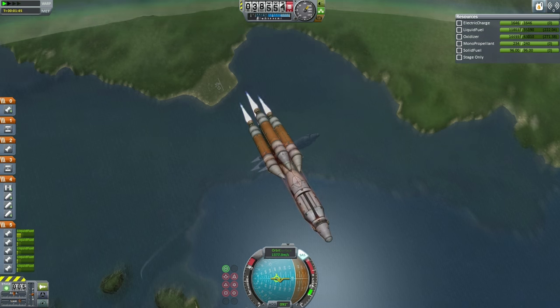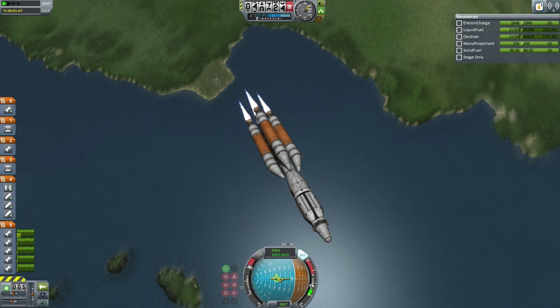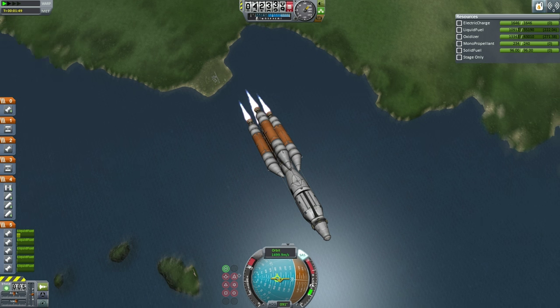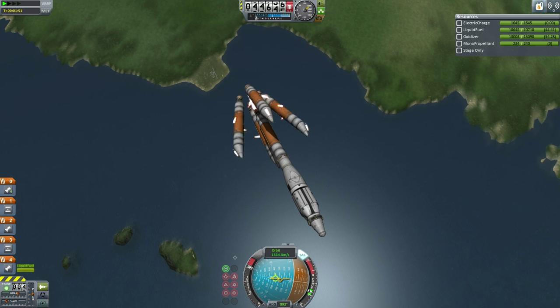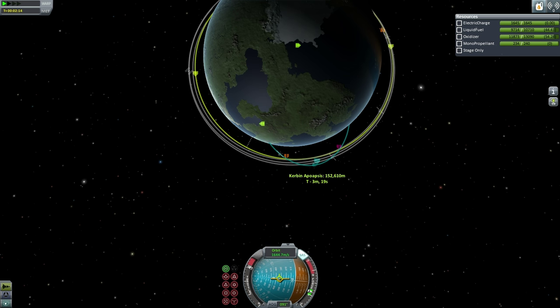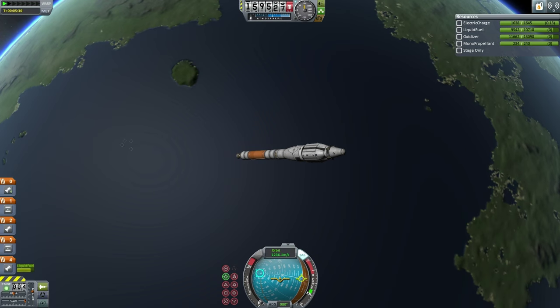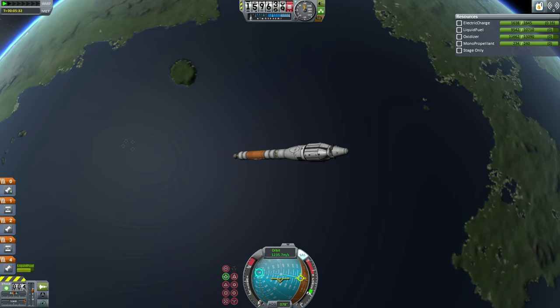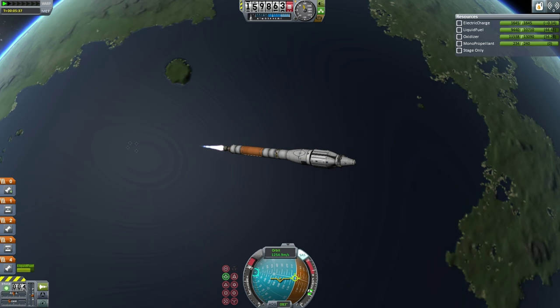The previous iteration of this refueler actually launched on the Taurus C launcher. There is still concern about the safety of the Taurus C launcher, which is why it wasn't used here. Booster separation is successful and the center mainsail continues on. There was fuel cross-feeding between the boosters and the center stack, so the center is still full at booster separation. We've got an apoapsis at 160 kilometers now, with plenty of fuel left in the core stage.